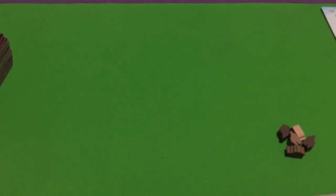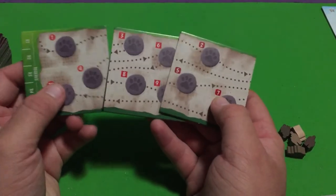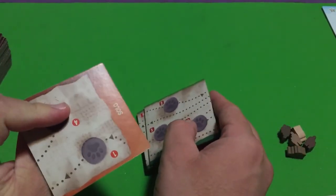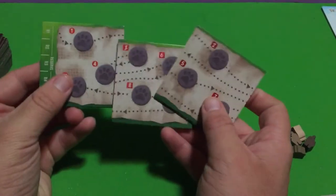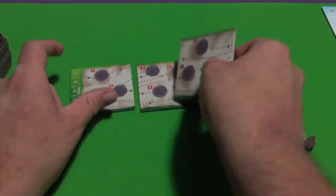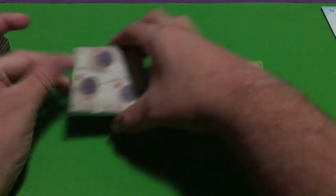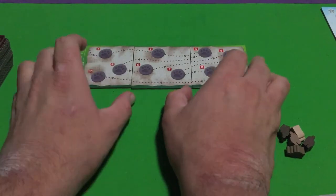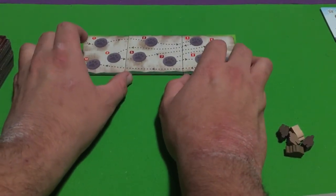Another thing to set up is these three tiles — they're double-sided. This is for the solo variant, so you will not be playing with the solo side. The green side is the correct one — green is go. The green side goes in the middle like this. You'll notice it has a bunch of different numbers on it because all the animals are going to be placed on here shortly.